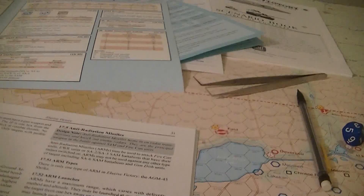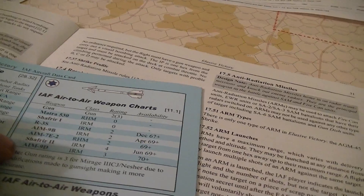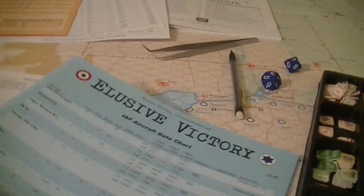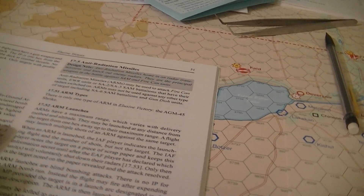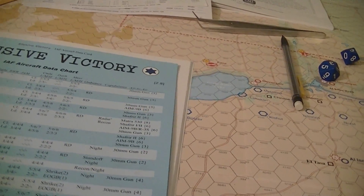ARMs have a maximum range, so we've got to find the proper weapons table. The AGM-45 Shrike doesn't appear to be on the main weapons chart — possibly because it's an Israeli-only weapon or because the information is missing. They can go from any distance to their maximum range, but we don't know what their maximum range is because it's not on the chart anywhere.